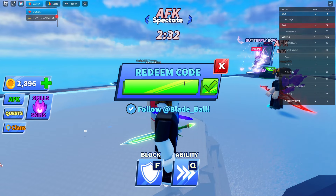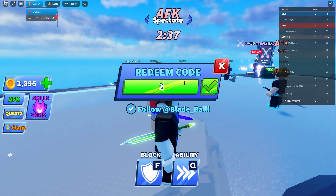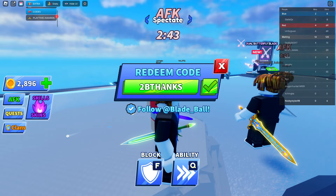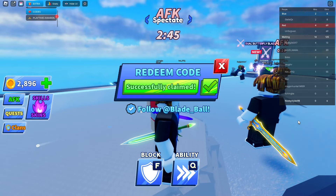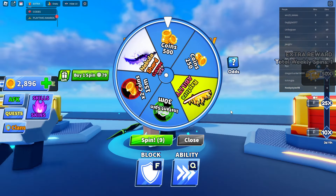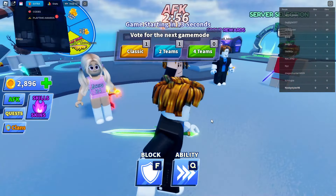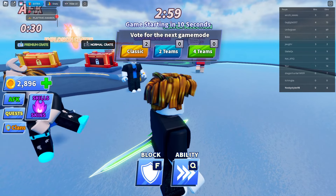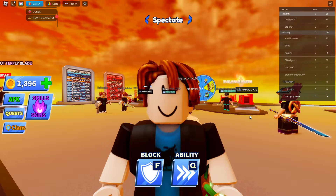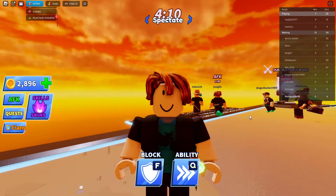The next code is '2BTHANKS' — two billion thanks — T, W, O, B, T, H, A, N, K, S. Redeem that and you get a spin. As you can see I now have nine spins, so most codes give spins. That's every working code as of 27th August 2024. Hope you have a great day — see you in the next video, bye!